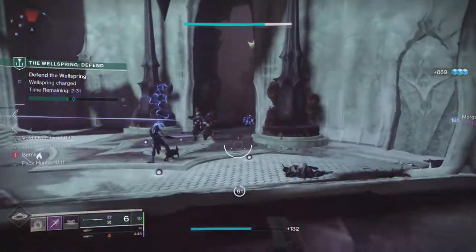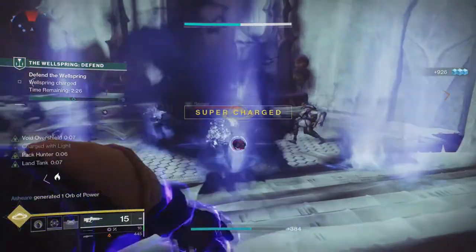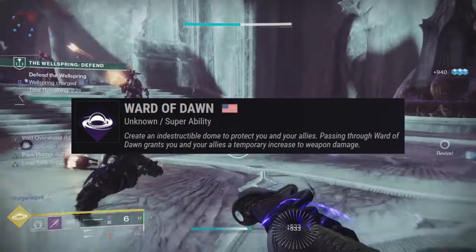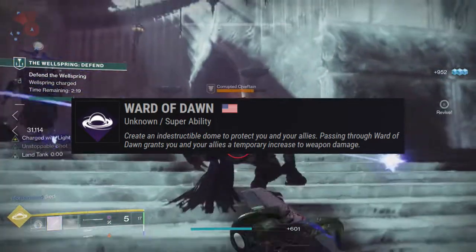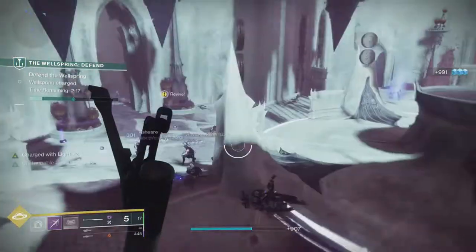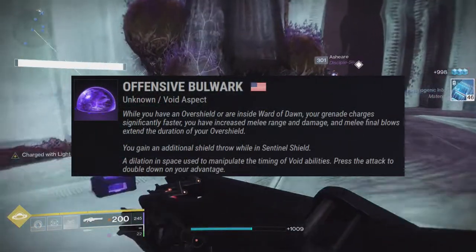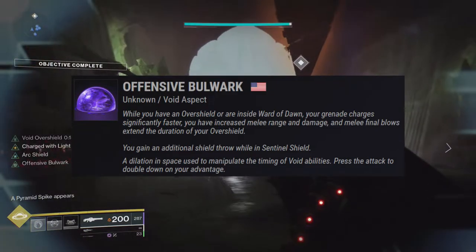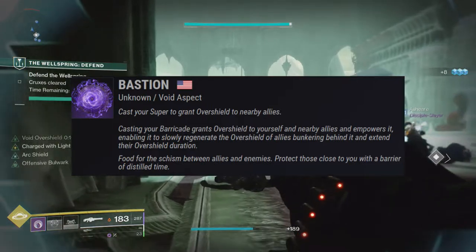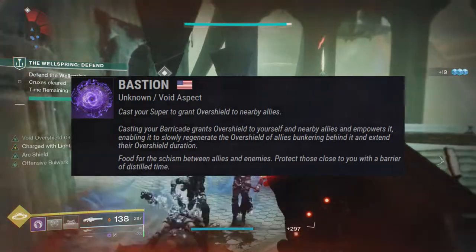For the subclass I used the best subclass in the entire game for keeping your allies safe: Ward of Dawn. It is absolutely amazing with all of the changes that came to void with the Witch Queen expansion, and it is a ton of fun to use especially with its fast charge time now. For the aspects I used Defensive Bulwark to get the extended overshield for melee final blows and faster grenade recharge rate when I have an overshield. Bastion is the other aspect, which gives an overshield to you and nearby allies when casting your super, plus it gives a slowly recharging overshield when you and allies are standing behind your barricade.